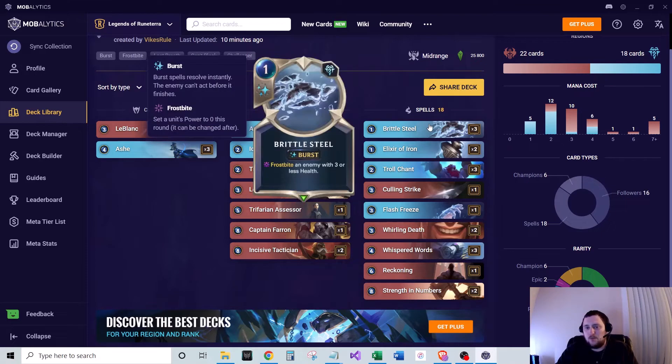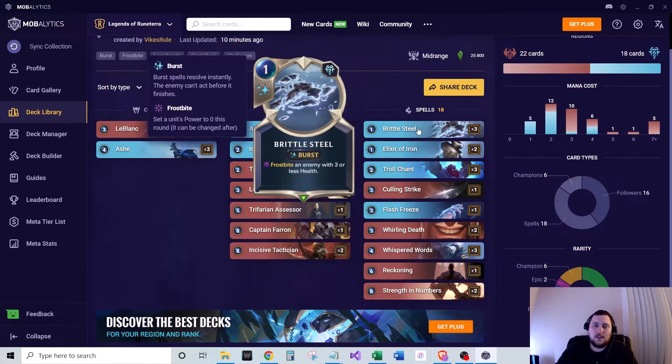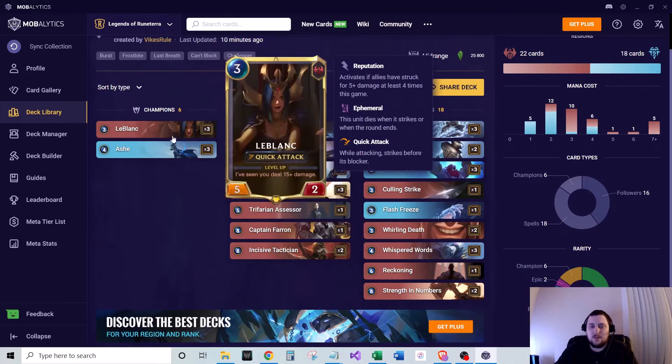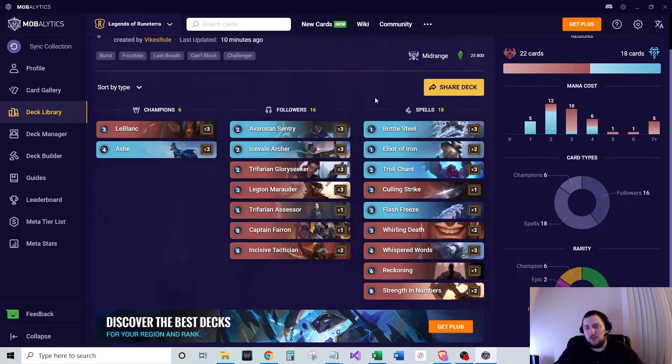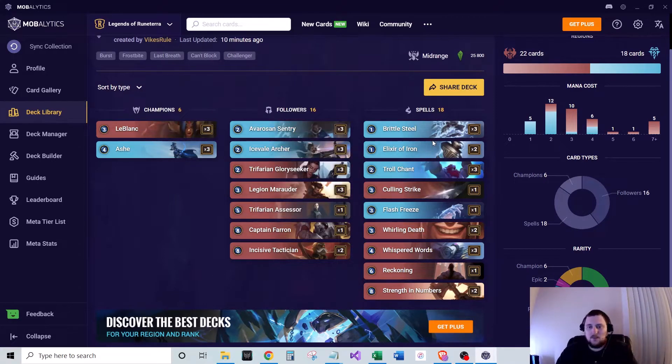For spells: three of Brittle Steel, one-mana burst speed, Frostbite and give minus three health — very good in the current meta, with a lot of small things to hit. We run two of Elixir of Iron, one-mana burst speed, give an ally plus zero plus two this round, which helps keep your champions alive since they have low health and do need to attack to really do things.